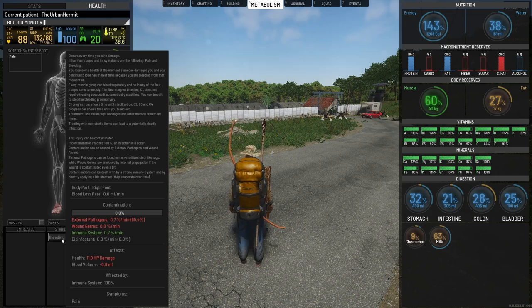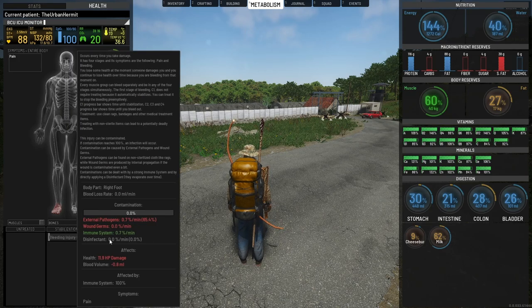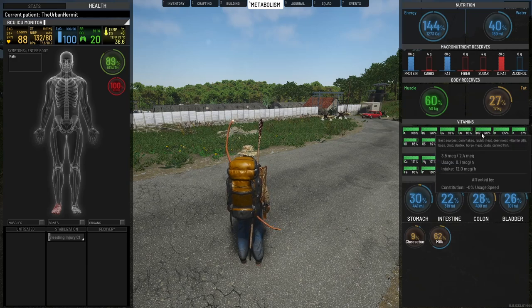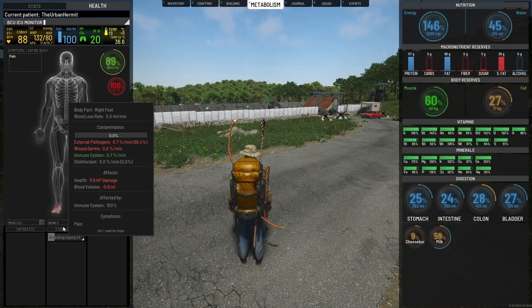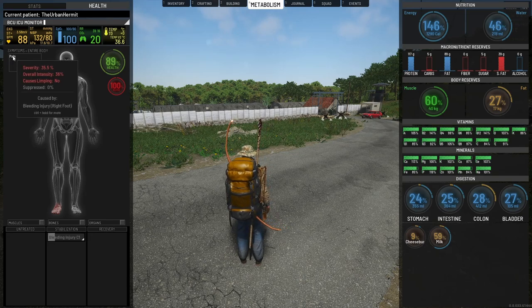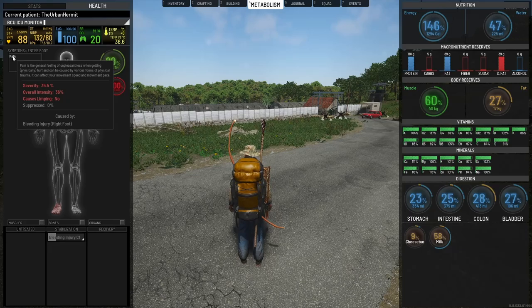If you hold control on any of these items, it will show you exactly what I'm talking about. At any point in the game if you're confused, just hold control down over the item and it will tell you a list of things you need for it. Our immune system took care of the external pathogens so we don't need disinfectant or antibiotics. We are going to have a pain symptom from this — hold control and it will tell you the effects. If this were a high severity it would cause a limp and you would not be able to run.